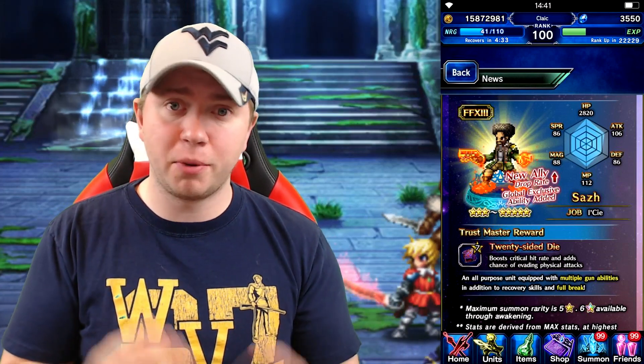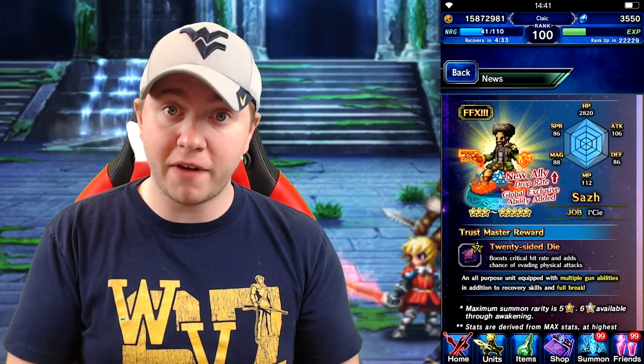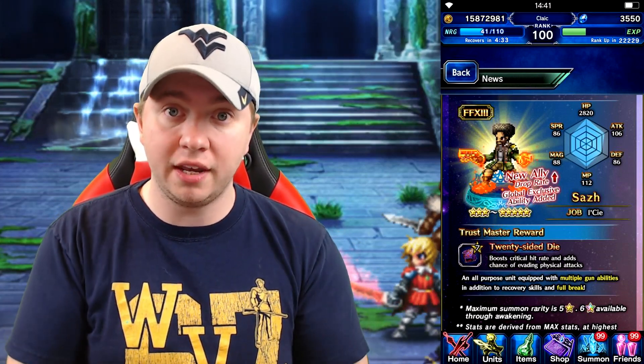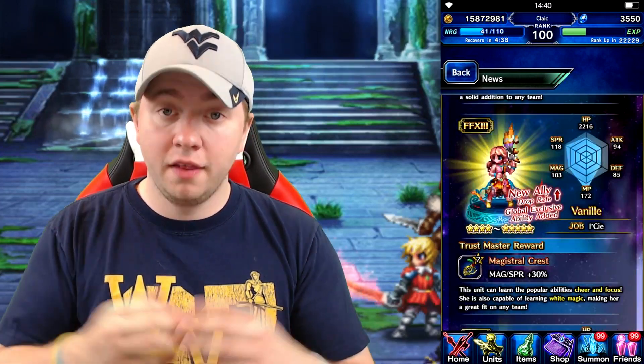Moving on, his skill set doesn't bring a lot to the team. He has a really low attack stat. He starts at 3-star going up to 5-star, so he's going to drop like candy. But he's not that worth it. In the Japanese version of the game, he doesn't get a 6-star, and I don't see him getting one in the future. So Saz is really lackluster and the booby prize of this banner.